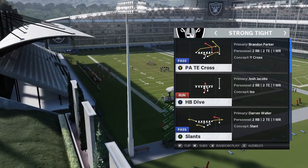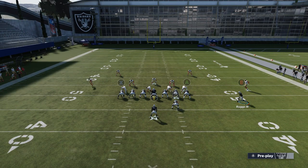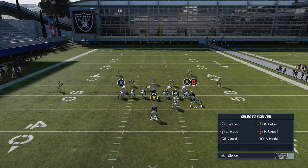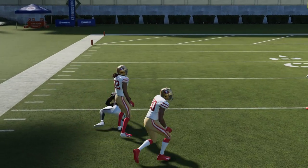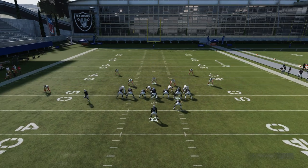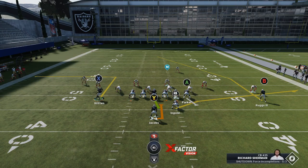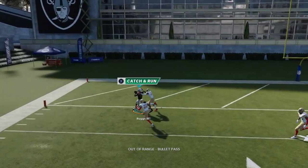For the pass plays, one of the better ones is the PA Tight End Cross. Against cover two, motion Ruggs across, put the X route on a streak and the A route on a drag. If you motion snap Ruggs, he'll do even better against cover two and you can get outside of it. Against cover three, block the A route, put the X route on an out route with a smart route — the B route takes time crossing, but once he crosses that safety you have a really easy one-play touchdown.